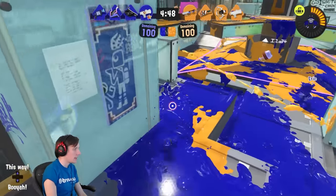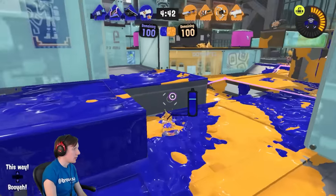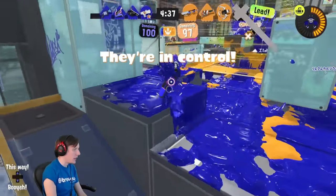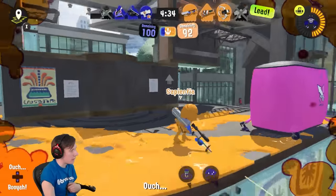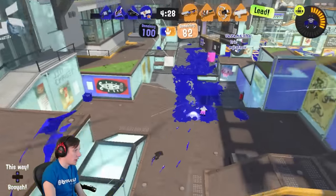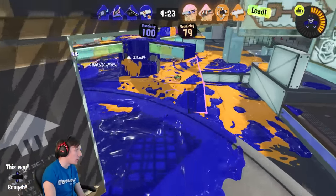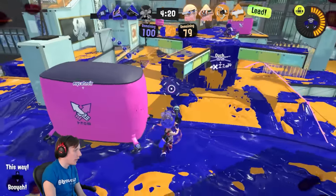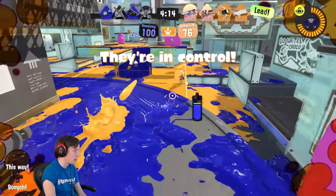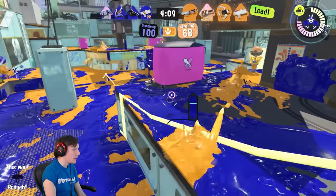I'm using my mobility to get over to the left-hand side, where I have an angle where the E-liter has trouble hitting me and I can control some of the back of the zone. You can see the E-liter trying to pay a lot of attention to me to keep me off their teammates. They do eventually find an angle — I was a little bit too obvious about that movement. I'm trying to get into a position where I can be safe from the E-liter without having to poke at it, while farming for special but also putting some kind of pressure on the enemy team.